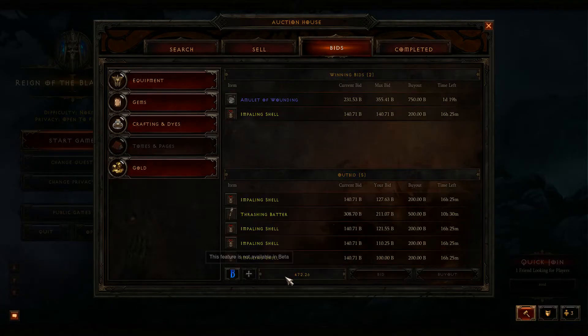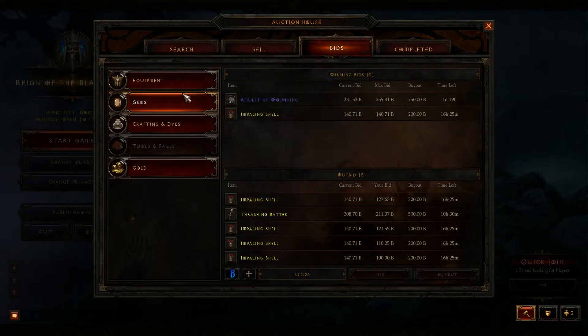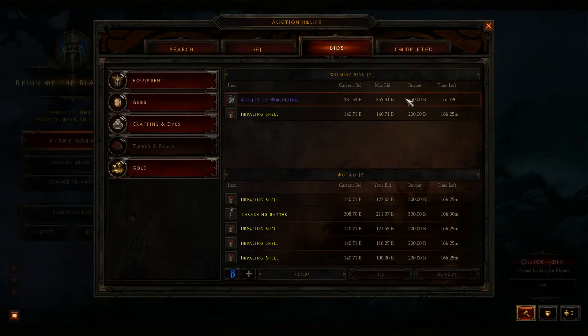You guys saw I got to 900 before; right now I'm at 472, and I got some bids going. As you can see, I have a bid going here at 355.41. What this video is really about is outbidding your competitor by at least 250. I like to go around 350, something like that, just to make my edge even higher.